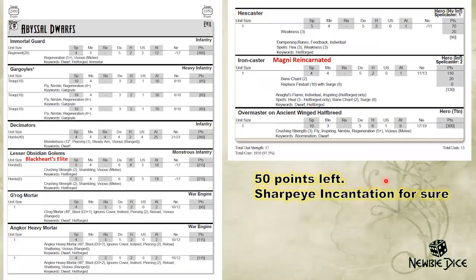My opponent's Abyssal Dwarfs list I'm reconstructing from memory and pictures since we lost the list. There's what I think is a Black Souls Regiment, 3 Troops of Gargoyles, 1 Horde of Decimators probably with Elite, 2 Hordes of Lower Obsidian Golems probably with items, 1 Grog Mortar, 2 Uncork Heavy Mortars, a Hex Caster with Weakness, an Iron Caster with Sharp Eye Incantation, and the Overmaster on Ancient Winged Halfbreed.